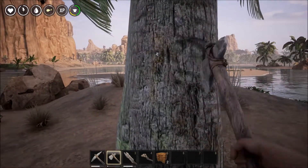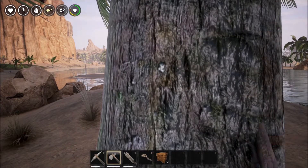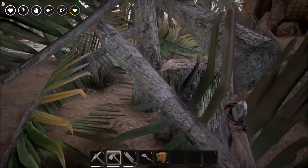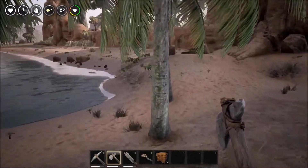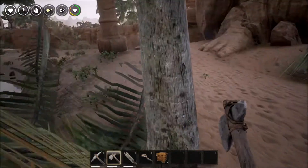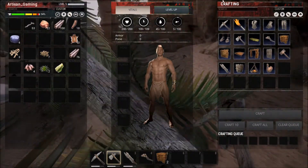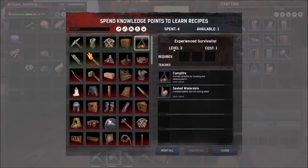We want to get that fire up and going — it's the big thing. We're getting low on food and I don't want to end up dying. We should have enough — perfect. We don't need more stone. Recipes — I've got another point available, that's very cool.